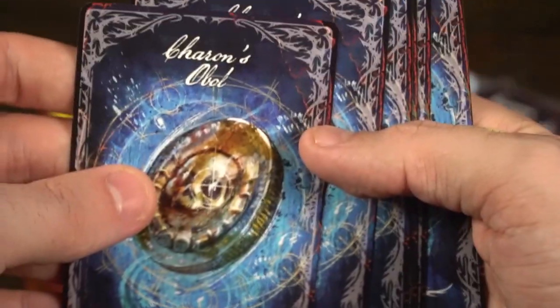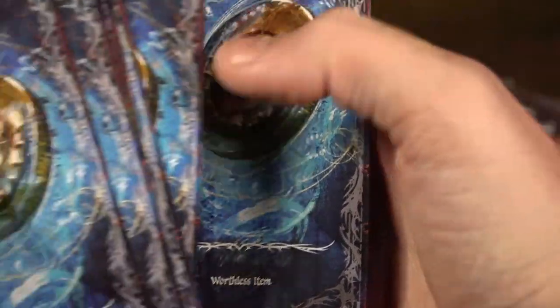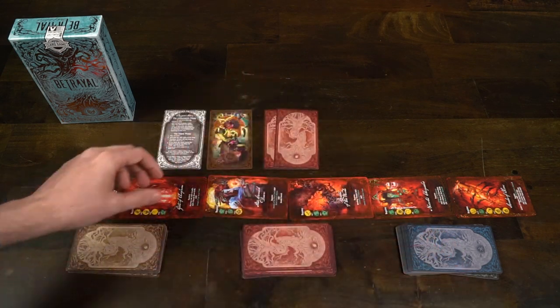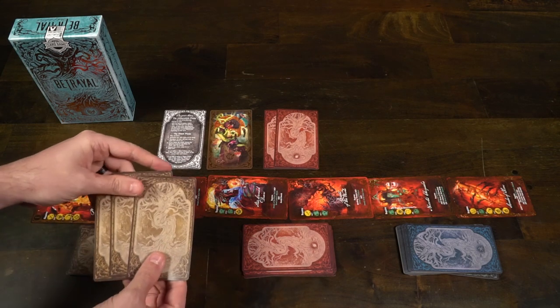Then make sure that in the blue item deck, if you're not playing the special variant or the more challenging version, you can take out the Sharan's Oboles. These are basically artifact or item cards that don't do anything but make the game more complicated, so set these aside. Each player should also get a reference card, which you can use to understand how the game works, the different phases, and what different curses on the field need.